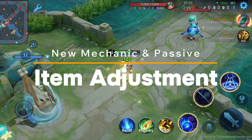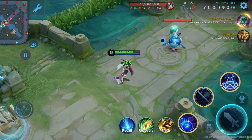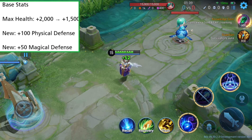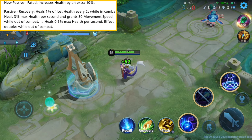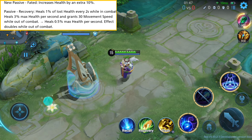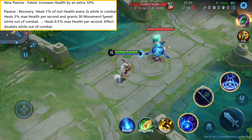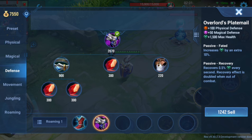There are some item adjustments added in this update. They changed the base stats of Overlord's Plate Mail — max health is reduced to 1500, while adding 100 physical and 50 magical defense. A new passive increases health amount by an extra 10%. Another passive recovery is changed, now healing 0.5% max health per second, and this effect doubles when you're out of combat. The price of Overlord's Plate Mail is now 2070 gold.